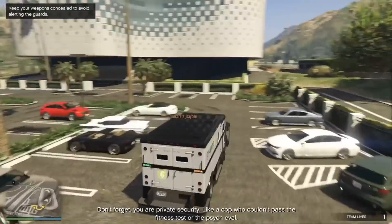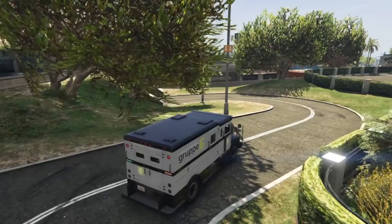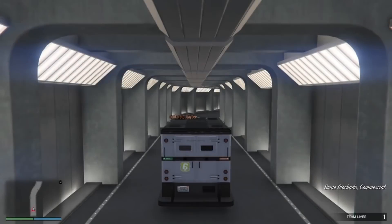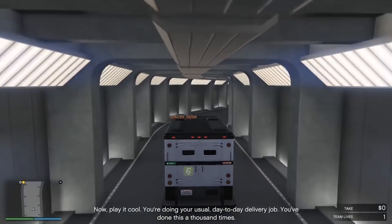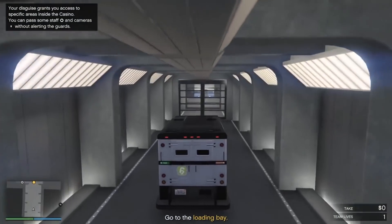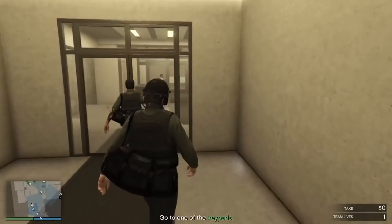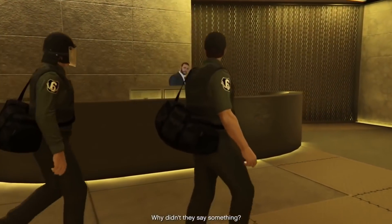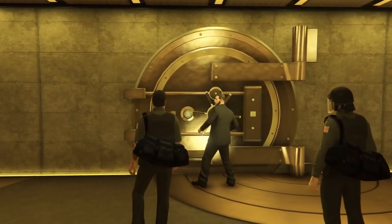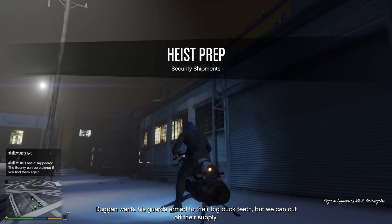The first tip is about which approach to use. You have three options: the stealthy approach, the guns blazing approach, and the undercover disguise approach. The easiest one — because you literally get into the vault without doing anything — is the Big Con approach, specifically the Group Sec entrance. You dress up as the armored truck people and they just let you into the vault. You only have to watch two cutscenes, you don't need to drill or blow up the vault, the NPC just lets you in.